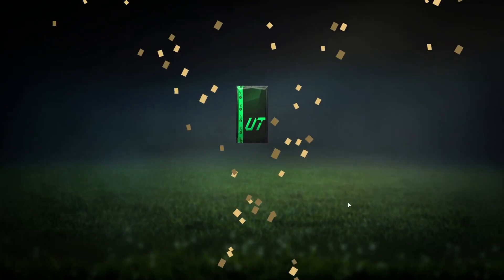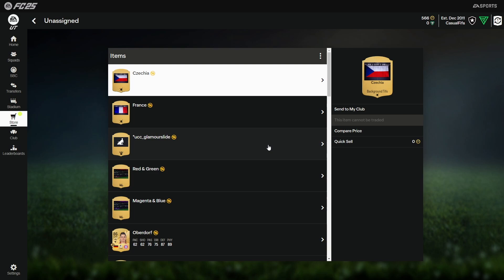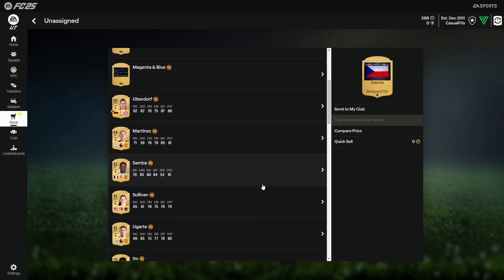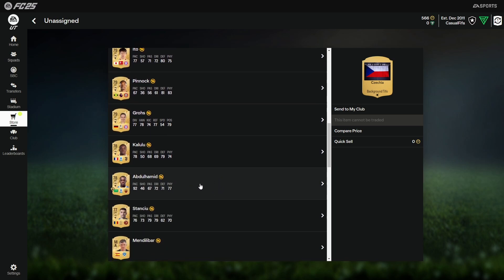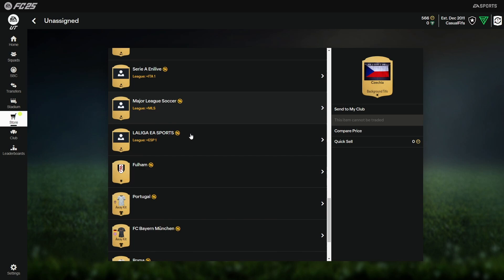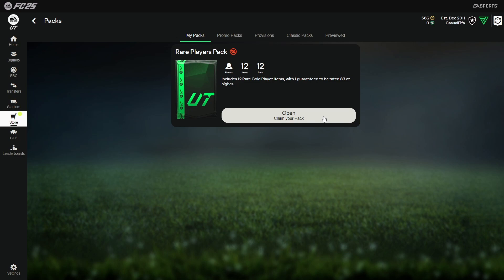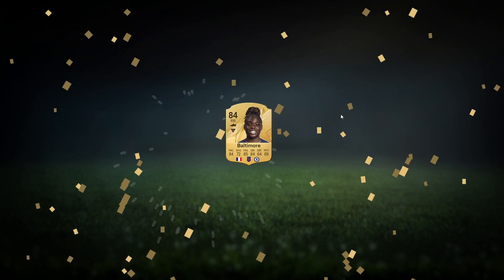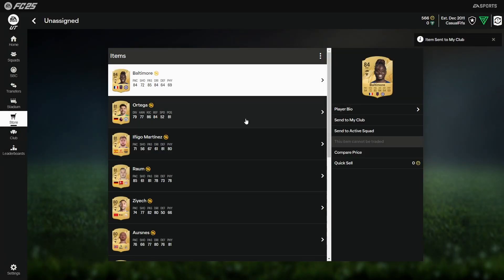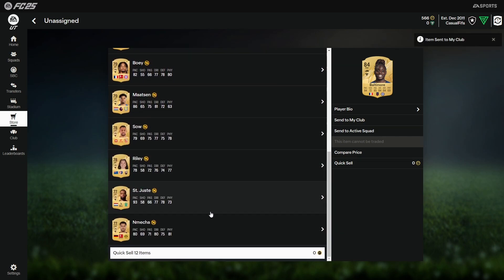Rare mega pack - come on EA. 83-plus on here - Obidorf! Our second walkout of the channel. Martine is in there as well, Ugarte, Ito, decent card, Pinna, Kalulu - oh look at Abdullah! Nice, nice, nice. A Shadow in there as well, I like it - that was a very decent pack boys. The big boy 50k pack, 83-rated or more - was it worth the grind? Baltimore 84 and Ortega in there, Arsnes, Bowie, Madison - could have been a lot better. Saint-Juste - we're picking up some pacey players.